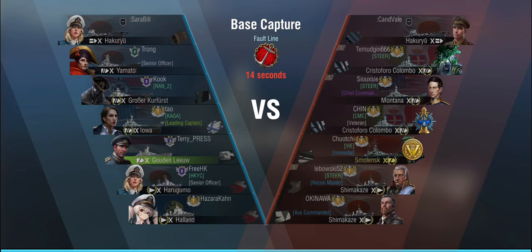The first battle is played on Fault Line in base capture mode, and you can already see how that's going to go from what the matchmaker has done — it decided to put all the legendary league players into one team. One of them is a triple division of the Colombo, Monty, and Shima, with another Colombo and a Smolensk thrown in on top. Do note that these are bot CVs, so they're not going to scout. At least we have two destroyers as well.